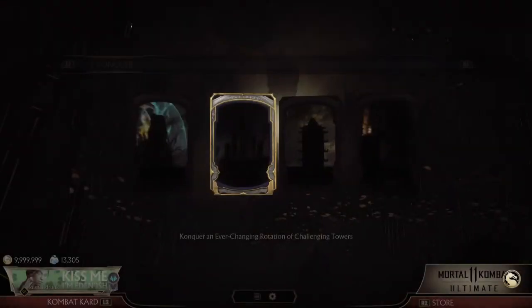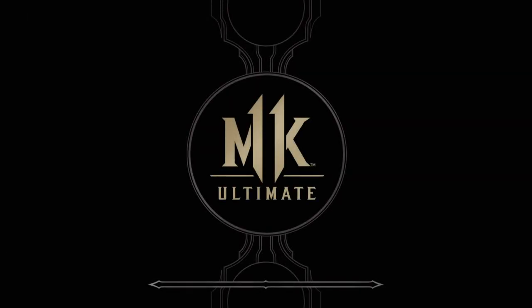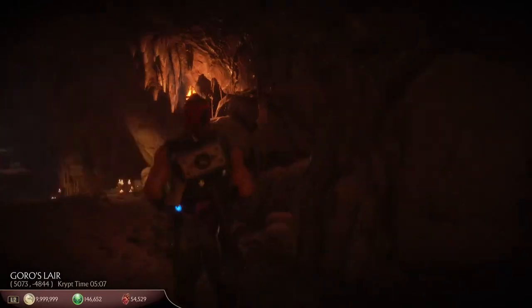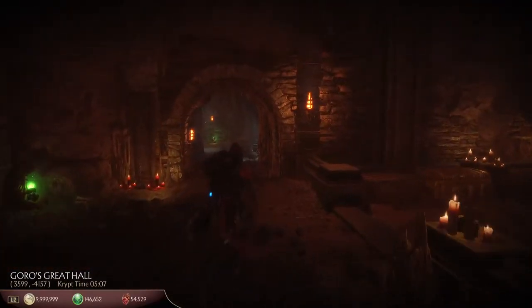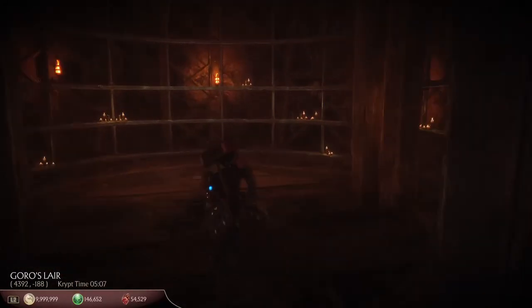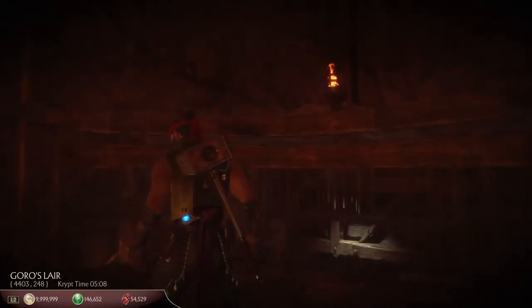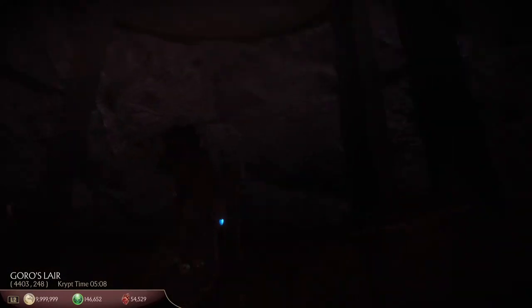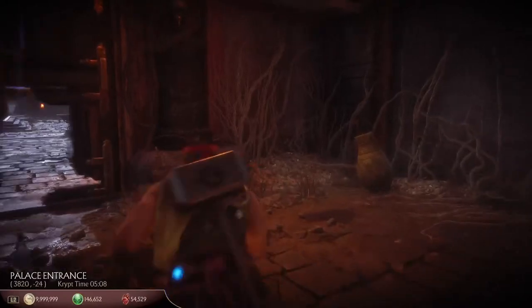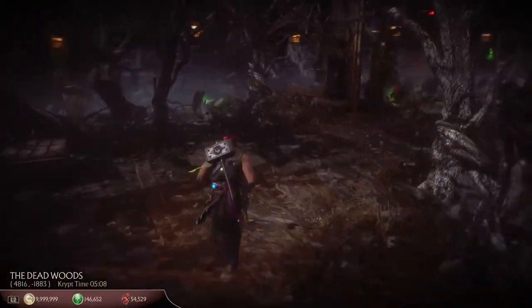Let's go back to the crypt. In the Deadwoods, there is a glowing orb in the water. You pull that out, and when you spend money in that chest, it costs you 3,000 souls — kind of costly if you are new. But when you open the next chest that comes after it, you'll get all sorts of tower keys. It's over here — this chest. I've opened this numerous times so I don't have this option available to me.